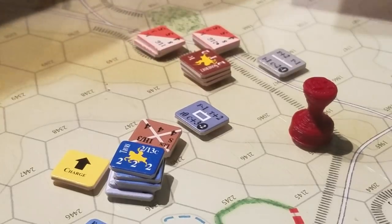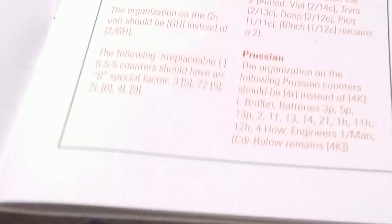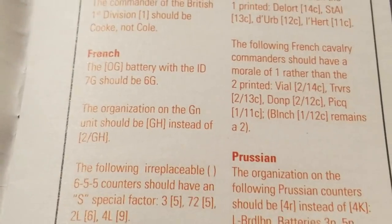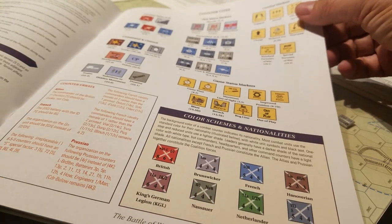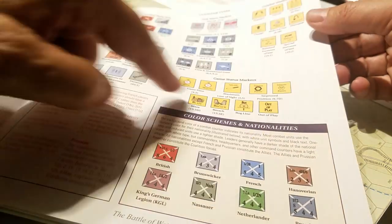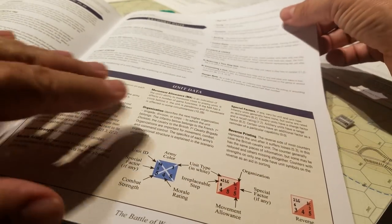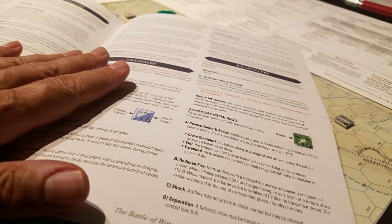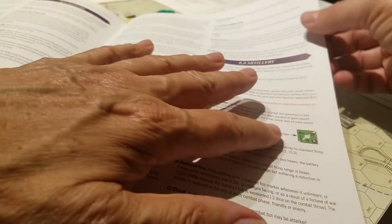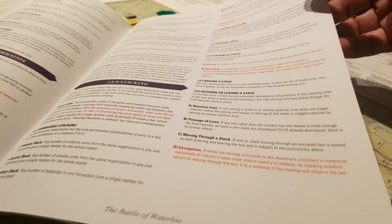Now I've been going through the rules here again. Usually in the front of the rule book you have all the counter types, color schemes, and then descriptions of forces and unit data. And that's it. If I want to find out more detail about cavalry, I've got to go to the cavalry rules. I've got to go to the artillery rules for the artillery range. I've got to go to the leaders section for the leaders. Let's find leaders. Not here. Nice big color examples.